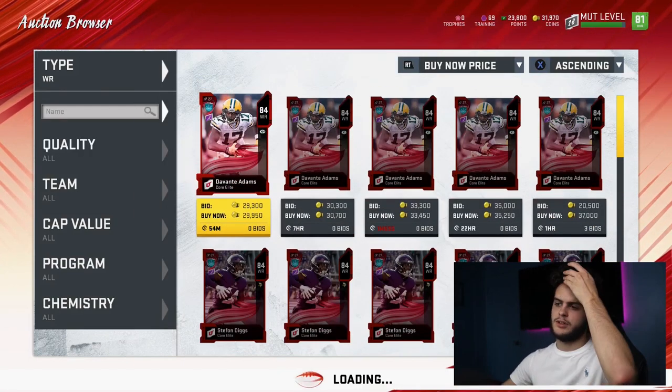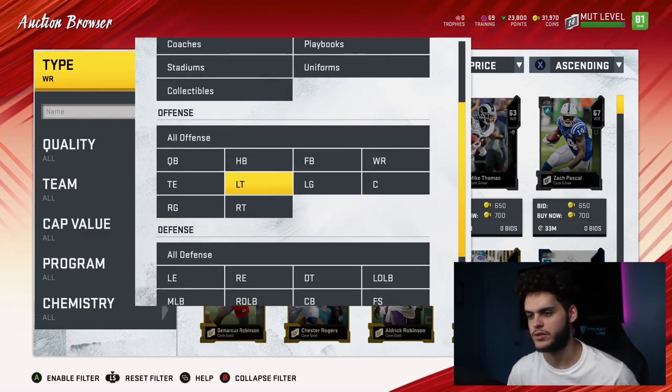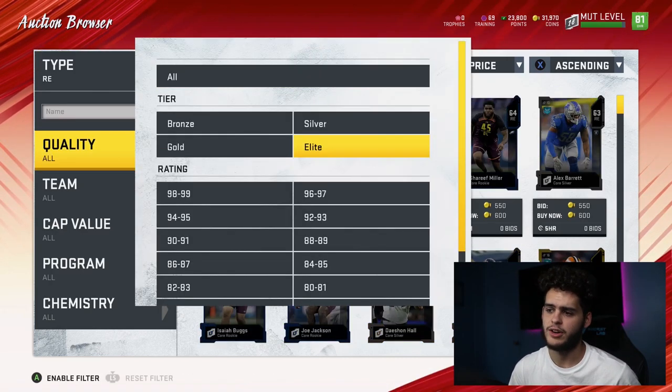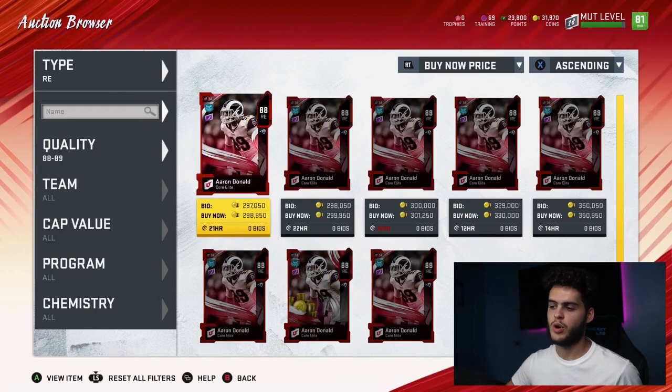I don't put another wide receiver because I have a list and DeAndre Hopkins was on it. But the issue is I already put Tyreek Kill at wide receiver, so I want to change it up a little bit. Next is going to be Aaron Donald. Aaron Donald getting there right now is obviously one of the most dominant players in Madden as a whole — 298k right now.